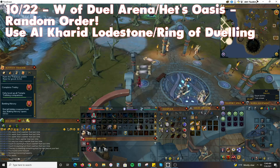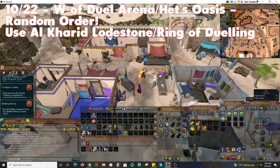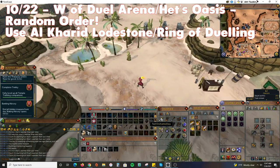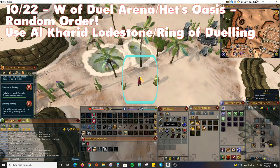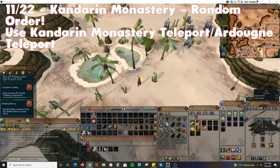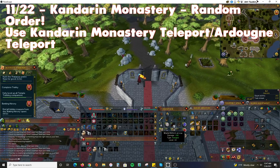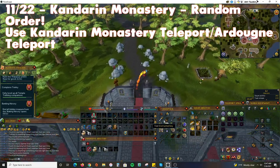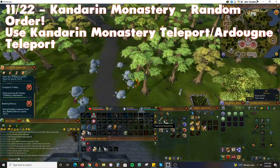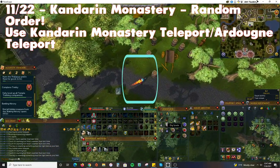Teleport to the Al-Kharid Lodestone and run north towards the Duel Arena — alternatively use a Ring of Dueling and run west. Just outside the Duel Arena, slightly southwest of the Summoning Obelisk, will be the location for this treasure. If you have it unlocked, teleport to the Kandarin Monastery and run north towards a broken cart; the treasure will be located southwest of this cart. If not, run south from the Al-Kharid Lodestone and find the broken cart directly south of the zoo.